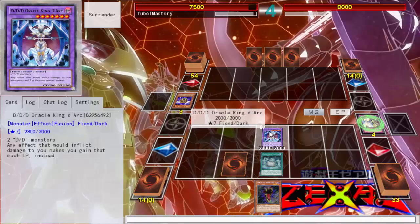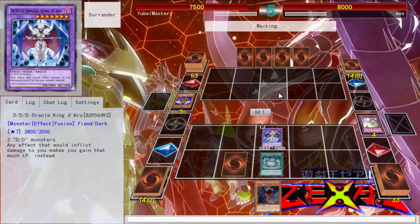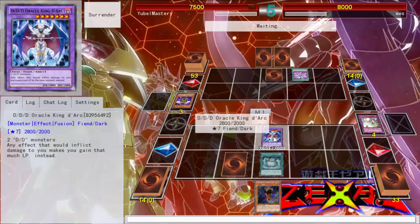This 2800-beater is just so good in this deck. I've had the hardest time with it. My friend Fonzo made DDDs and I dueled him in it — I was having a hell of a hard time getting over this 2800-beater. I was like, how the hell do I get over this thing?